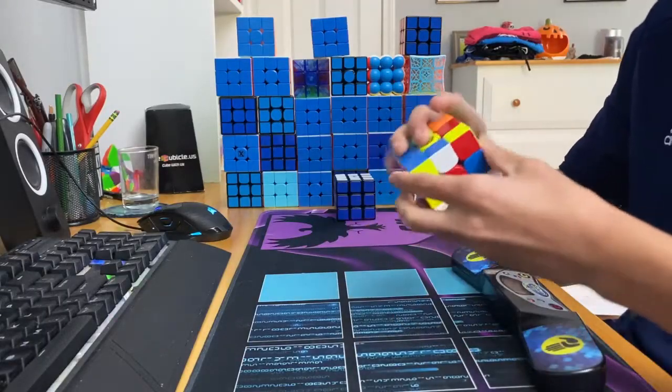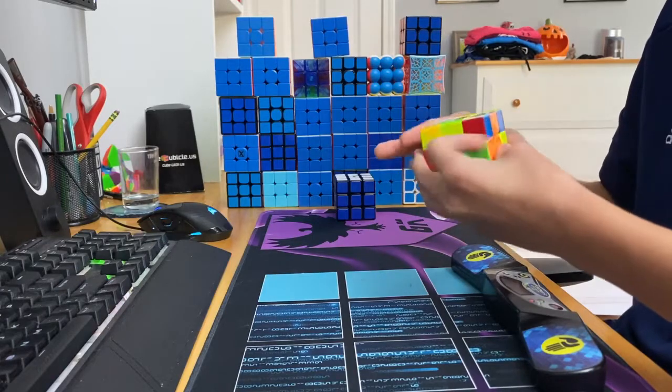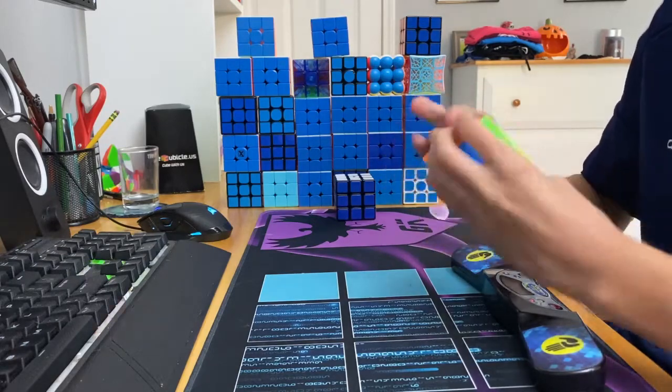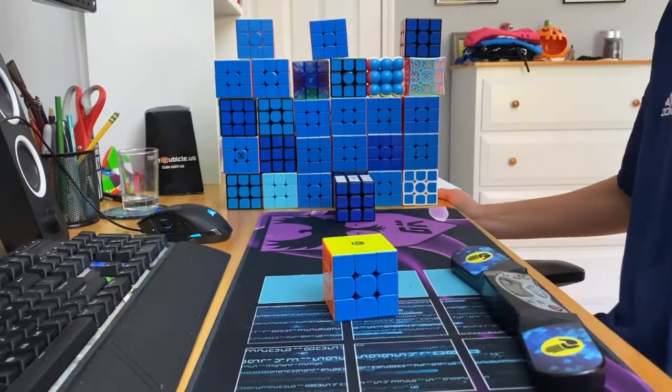Here we have the first solve by the GTS-3M — it's looking to be a good start. Gets that first pair in and here we go. It's looking pretty good onto OLL, a little slip up but that's okay, and a nice U-perm sets him up for a 14.57 solve.